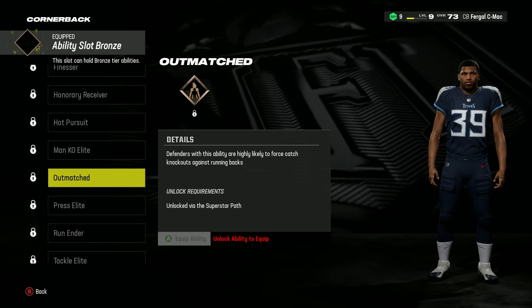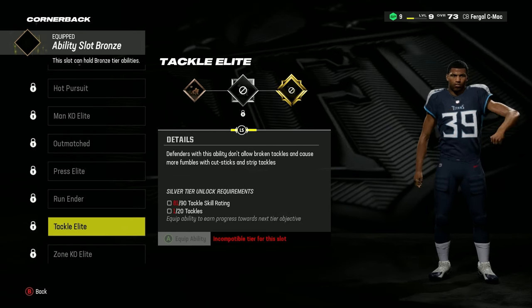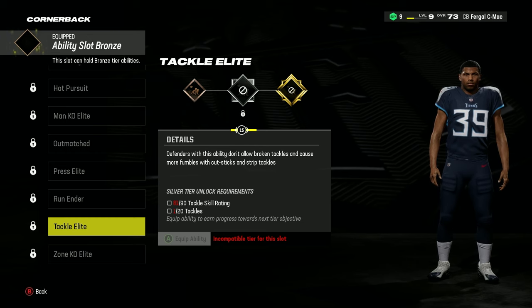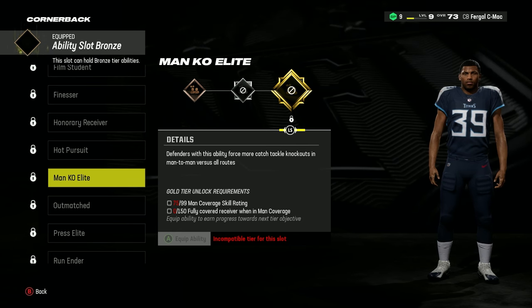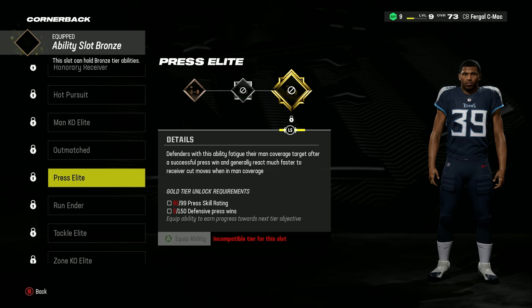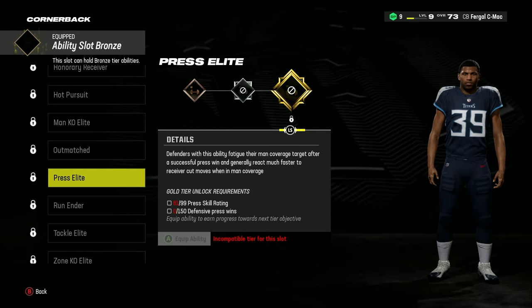The Bronze ability should be taken up by Outmatched, as this will boost your chances of forcing catch knockouts against running backs. Then the Silver slot is for Tackle Elite. With this equipped, you'll suffer far less broken tackles and cause more fumbles, which is what this build is meant to do to a tee. For the three Gold abilities, use Man KO Elite, Destroyer, and Press Elite. All of these abilities will work together to enhance the build in areas it already thrives in, so rank up as quickly as you can to make your player an unbeatable defender.